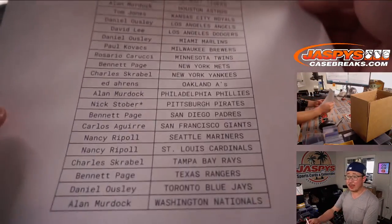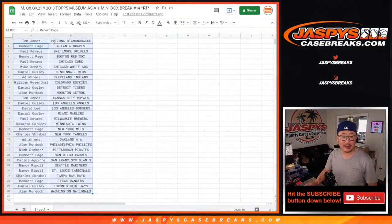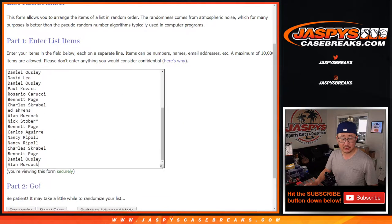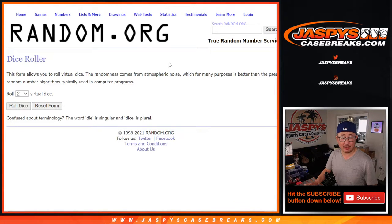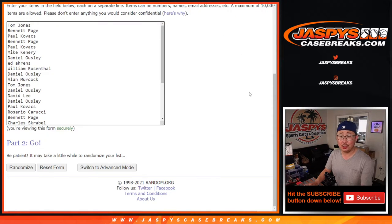Now we're going to re-randomize all these names here and see who wins those mixer spots. So let's grab everyone's names — TJ down to Alan. New dice, new list. Let's roll it and randomize that list. Two and a five — lucky seven times. Top ten, after seven. Good luck.